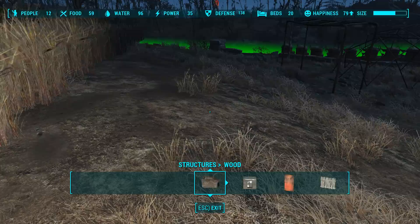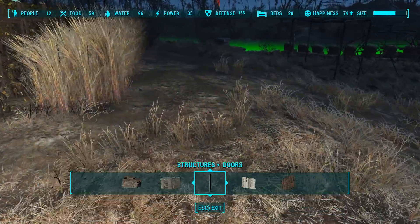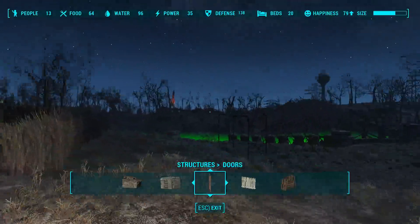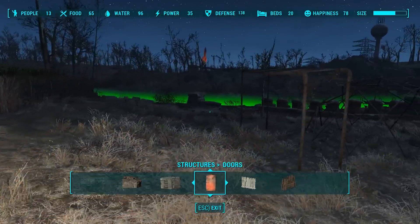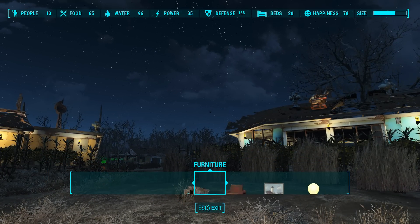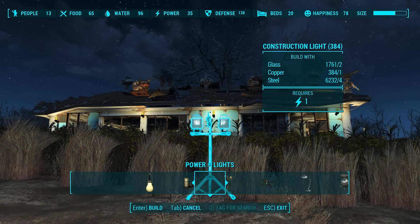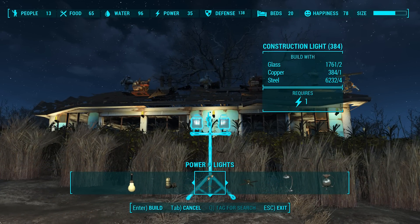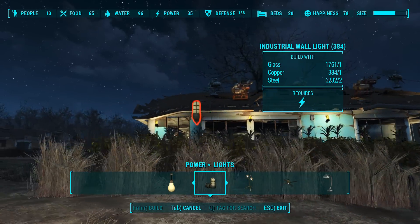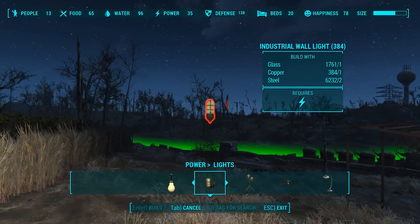I don't really want to run a generator through it, so it's probably not going to happen the way I would like. I could do a wall, put generators in the hollowed-out middle part, and then a light on each side - that would work. The difference between this and this: this requires one unit of power draw, while this just requires a connection. So this would need a generator, versus this just needs to be hooked up to something.